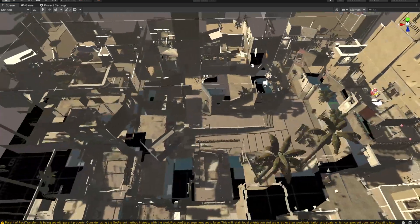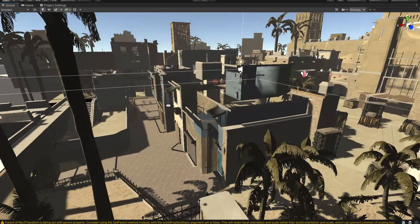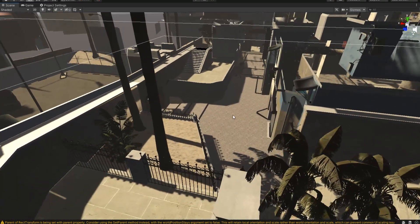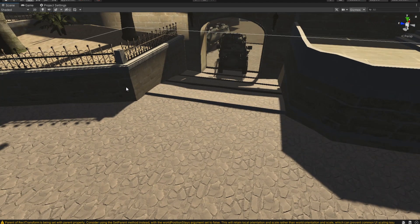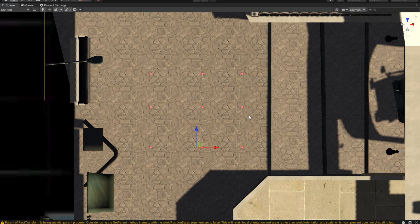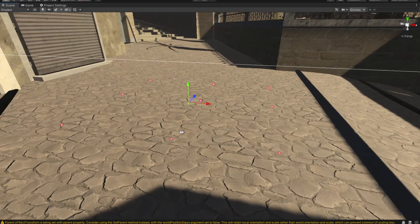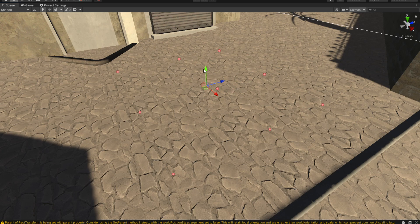This is our Counter-Strike: Global Offensive map. The counter-terrorists spawn in this location, so the appropriate thing to do is to make some spawning positions here and tell our game manager to spawn our AI bots. I've placed a total of nine spawn points, and now let's lift them up a little bit to avoid errors later on.